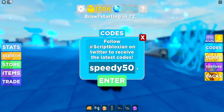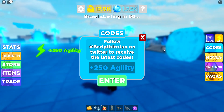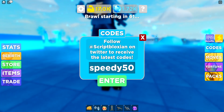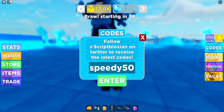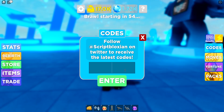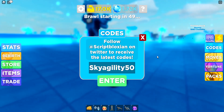After that, we also got code Speedy50 like that. Go redeem that code as well — boom, 250 agility. So now we're way faster. Then we also got SkyAgility like that. That'll give you also 500 agility. So you're going to run way faster than other people if you actually redeem these codes.